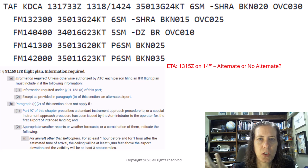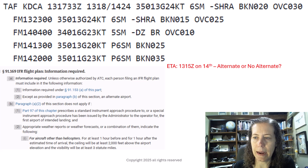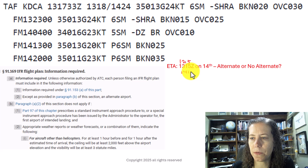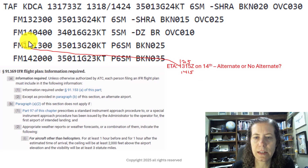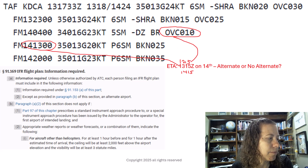What about at 1315? If you were paying attention to the Boston forecast and the plus-or-minus-one-hour rule, be careful again — we've got to look back to 1215 and forward to 1415. If I just looked at this line alone I might think it was okay and I didn't need an alternate, but because we have the 1215 window, this still falls as overcast at 1,500. So at 1315 we do still need an alternate because we have to look at the ETA plus or minus one hour.